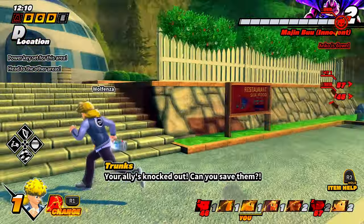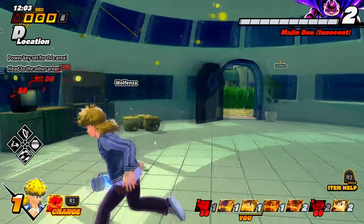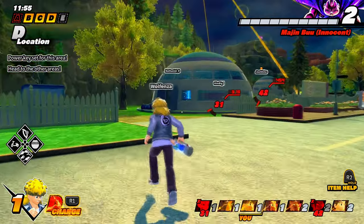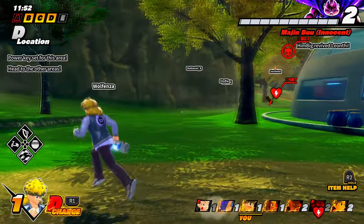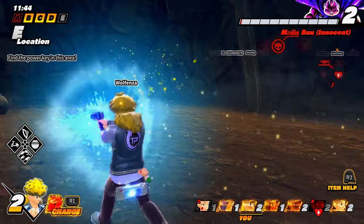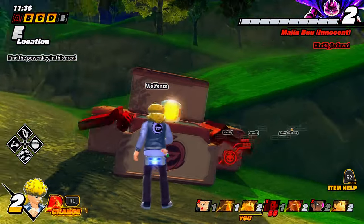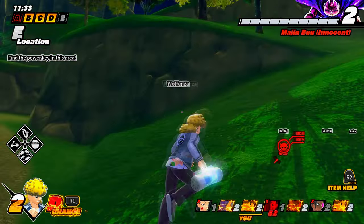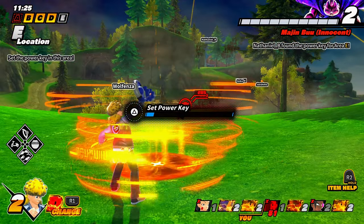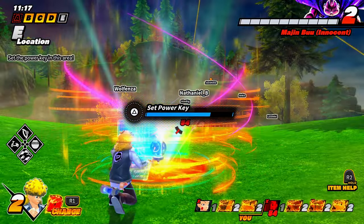Two allies are knocked out — but they're both getting revived, nice. Efficient team, I like it. Always pick up money because vending machines come in clutch at the end game with rockets. We move a lot slower off the dirt now, but we got all the keys. Very efficient game — our teammates are helping each other really well.